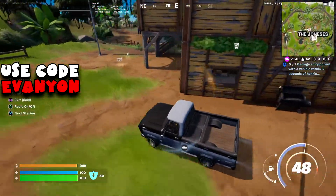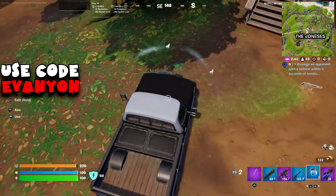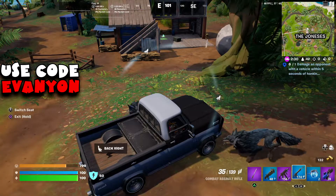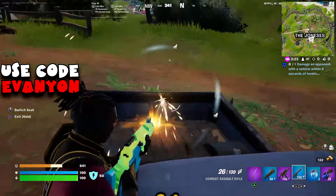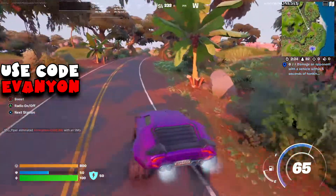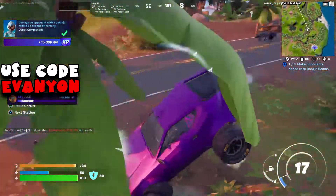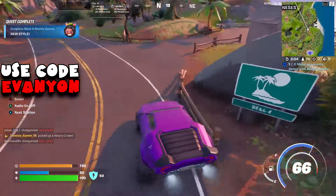Next up, I could have done this quest right there in that one match, but I messed up because I forgot. The challenge is to damage an opponent with a vehicle within 5 seconds of honking. If I just honked there and rammed that enemy, it would have counted. So you have to ram enemies. I try to honk and switch seats and shoot the wolf, but I read the description and it actually says damage an opponent with a vehicle — so you actually have to ram them, not just shoot. Just honk, keep honking, and ram a wolf. Much easier to ram a wolf than an actual enemy, and that is another quest done.